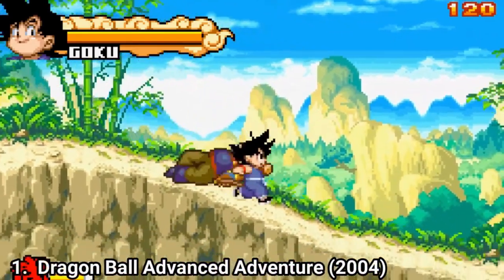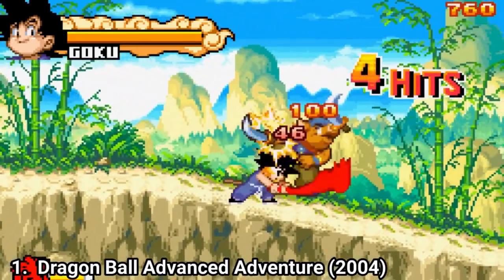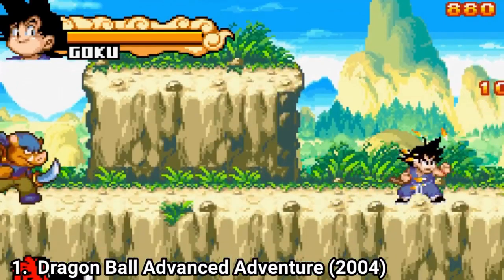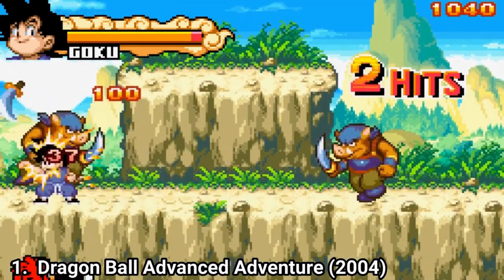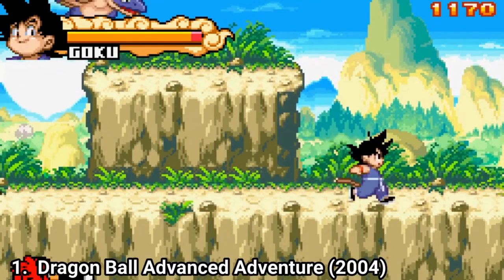The first one, Dragon Ball Advanced Adventure, is a fantastic game — and not just gameplay-wise. It manages to cram into 15 levels many of the key moments of Goku's childhood, from when he meets Bulma, to the fight with the Red Ribbon Army, up to the fight with Piccolo. The game isn't just a generic side-scroller; it gets better and better the more you play.